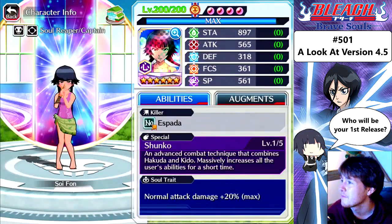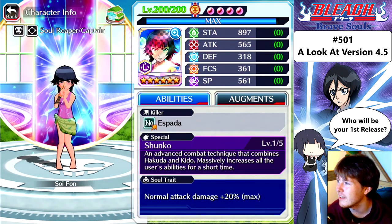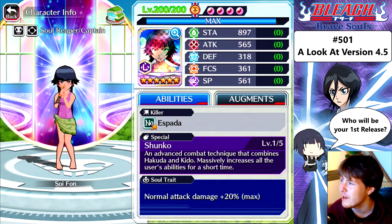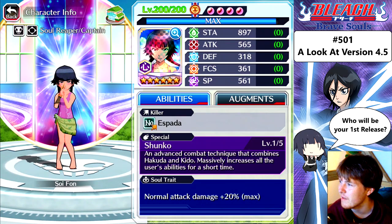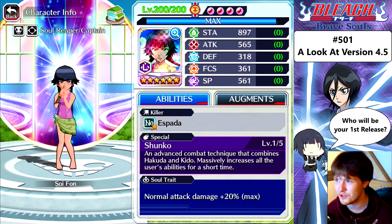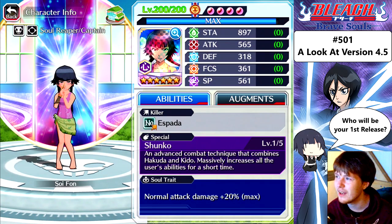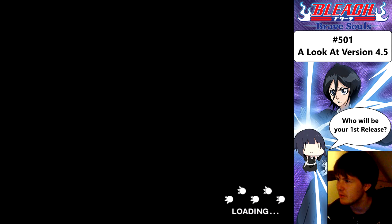Swimsuit Soifon — not great. Stamina: 897. Attack: 565. Defense: 318. Focus: 361. Spiritual pressure: 561. Obviously we now know who's the better character — Shunko Soifon. Because these two characters are basically the exact same thing: same attacks, same special, just different stats and a different attribute. So I'll stick with Shunko.